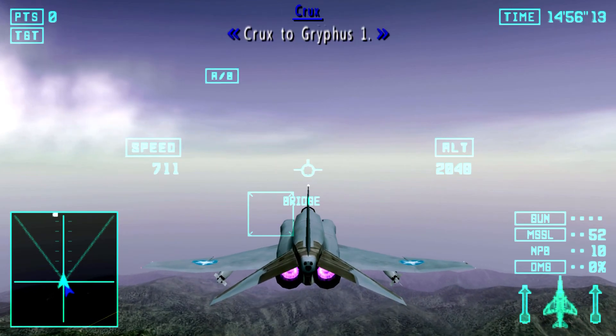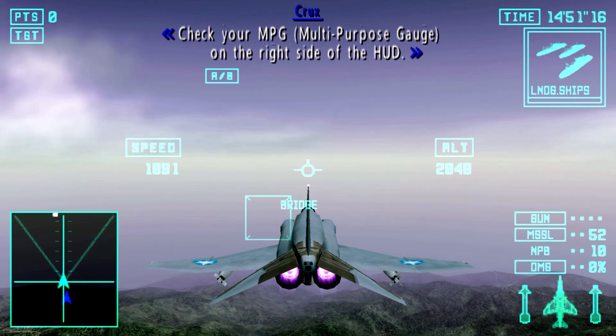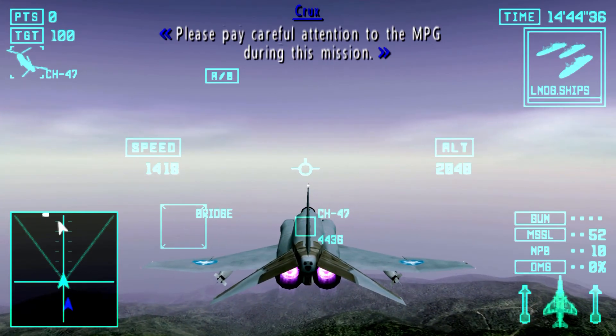Cross to Griffith-1. Check your MPG on the right side of the HUD. The MPG will display the number of landing ships in the port. Please pay careful attention to the MPG during this mission.